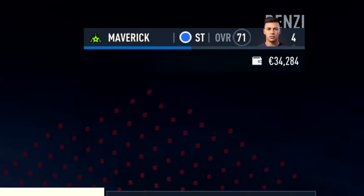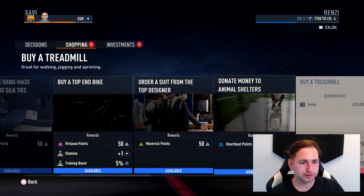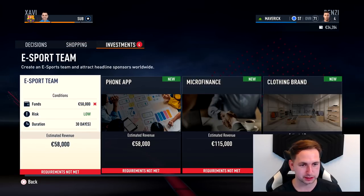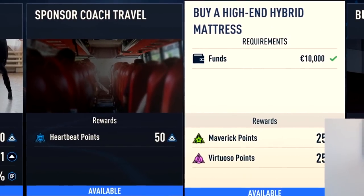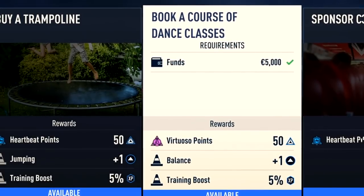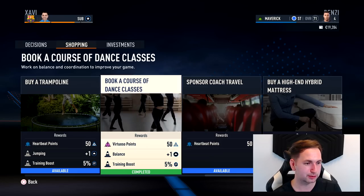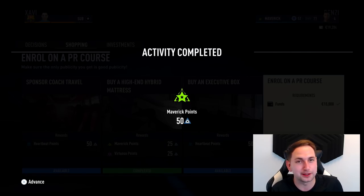You guys are going to have to let me know how you feel about the training - should I be doing it every week religiously, should we try and get as high level as we can as fast as we can, or should I try and spread it out? Now I've got some money in the bank - 34,000 - let's get spending on some of these new features. We've got shopping - everything to do with Maverick points. Sprint speed gets a boost, training boost as well. Then investments - you buy it and get revenue in return. But right now, let's see what we can buy in shopping. Okay, these are available - buy a trampoline, book. We said Maverick so let's buy a high-end mattress straight away. Also I want to do Virtuoso - book a course of dance classes. We've got 19k left - let's enroll on a PR course as well.